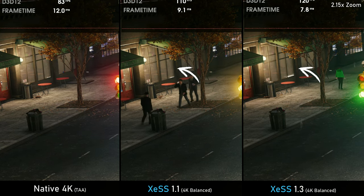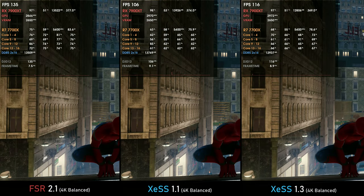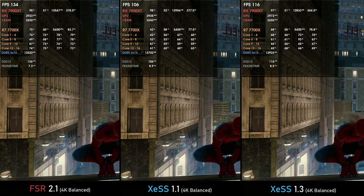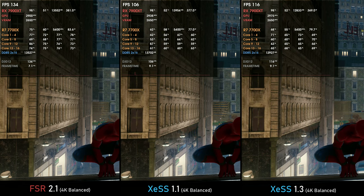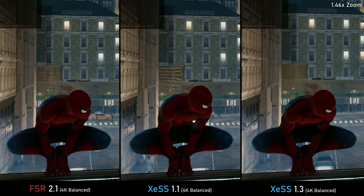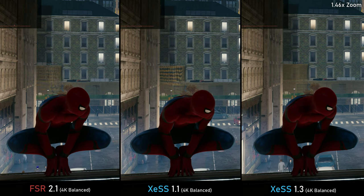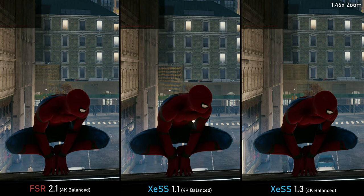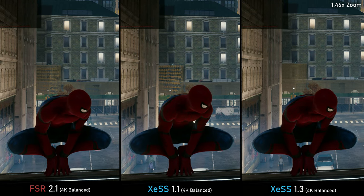We do have some halos on the windows which look better with XeSS 1.1 due to its higher render resolution. Including FSR 2.1, it is the obvious winner performance-wise since XeSS doesn't perform as well on AMD GPUs. But looking at image quality, XeSS 1.3 does a magnificent job here — delivering more fps than XeSS 1.1 due to lower render resolution while getting rid of shimmering in the background net. XeSS 1.3 shows solid image stability that would look even better at higher quality presets.